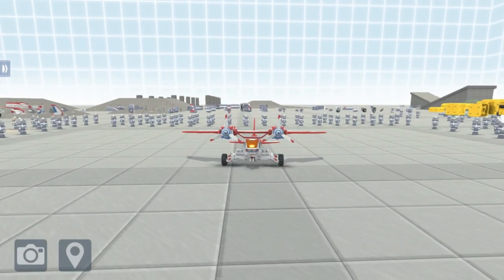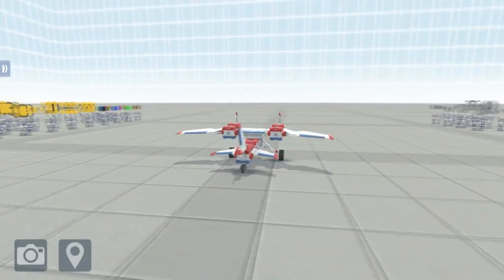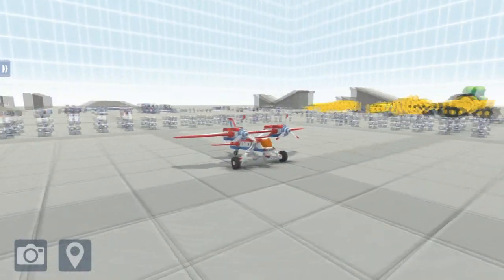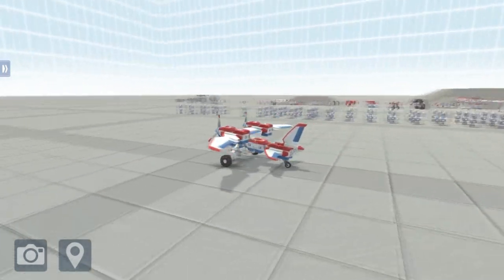Number two, to begin with try building your craft fairly small and symmetrical as balancing the weight of your plane is key. If it looks the same on both sides then it should make your job easier. Try to focus on the overall balance before you add things such as weapons and gyros.